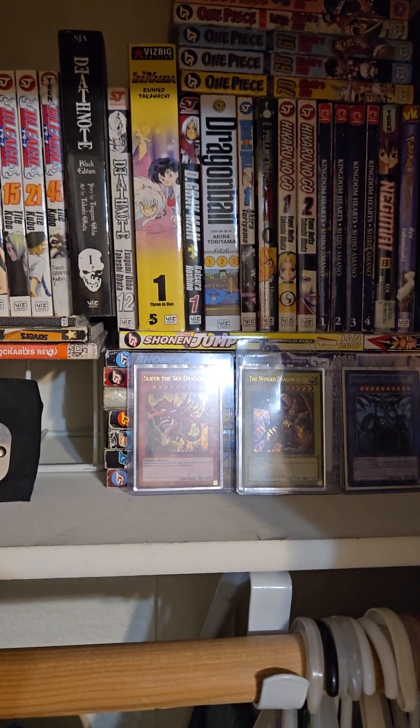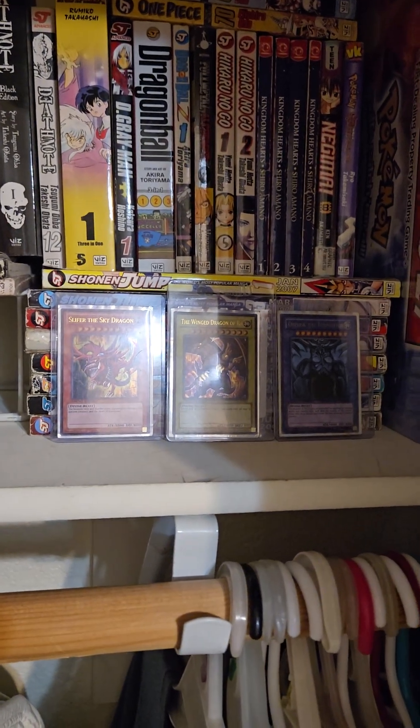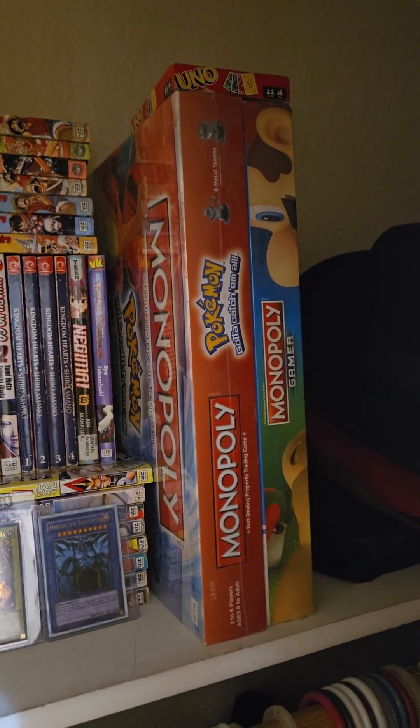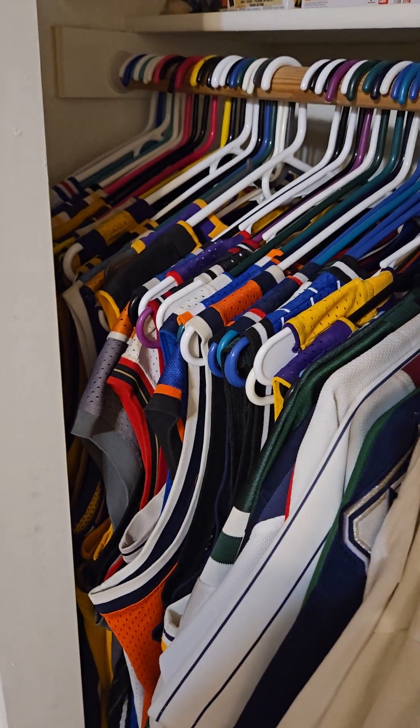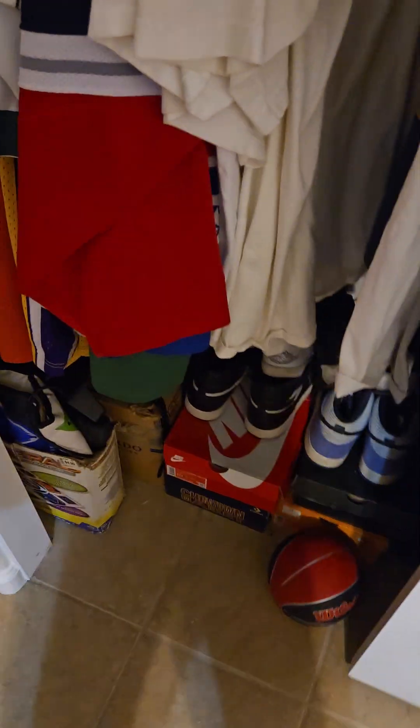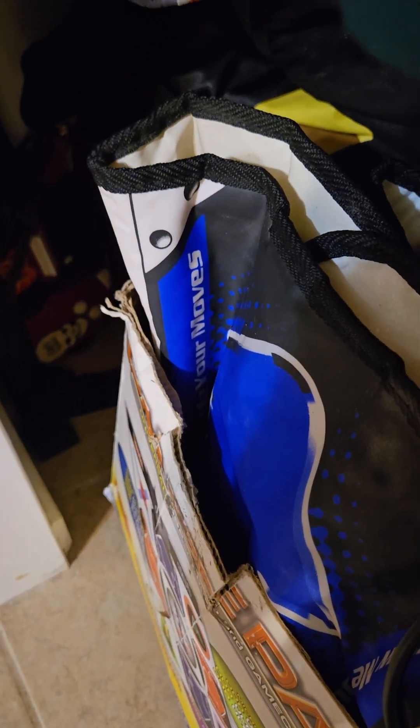These are mangas I collected over the years from my teenage years through high school and into adulthood. There are also two Monopoly board games, UNO cards for when family wants to come over. Down here are all my sports jerseys — basketball, football, hockey — mixed together, along with my gaming shirts and animated clothes. Down here are some shoes and something special, plus my DDR dance mat for PS2, Xbox, and GameCube, and my guitar for Guitar Hero on PS2.